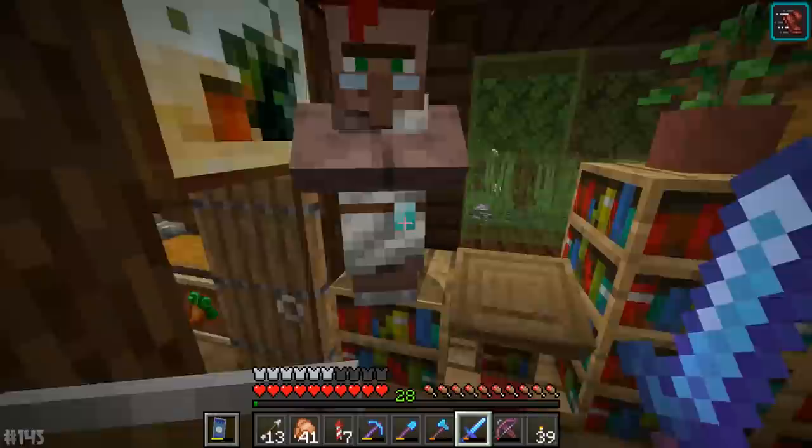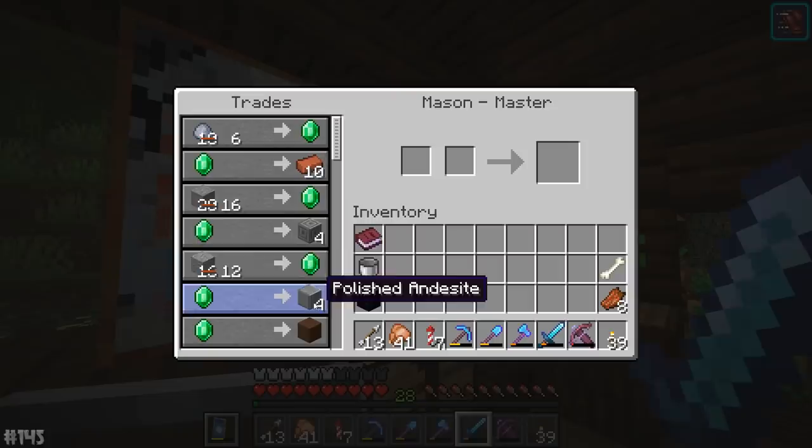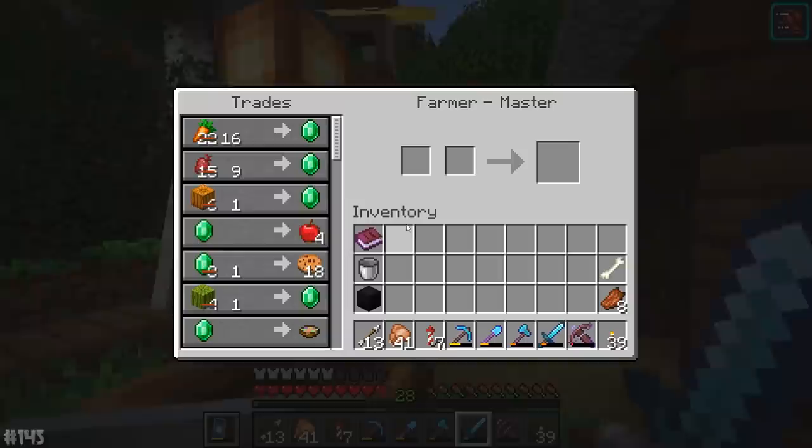Look at this guy — he sells quartz. We don't even need to go mining for quartz; we can buy quartz pillars and quartz blocks. It's a little bit expensive and it would have been nice if they sold two or three pillar blocks at a time. But look — we can buy bricks, chiseled stone bricks, terracotta. This is so cool. I absolutely love it.